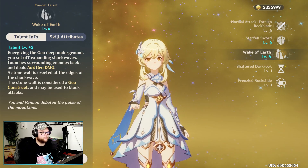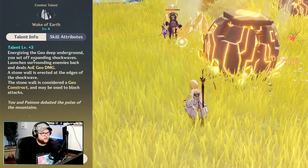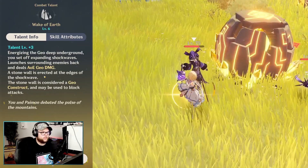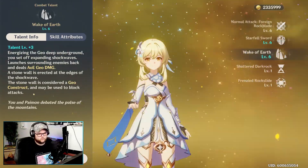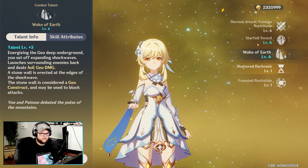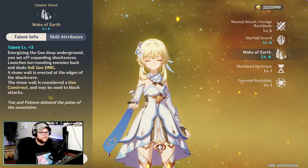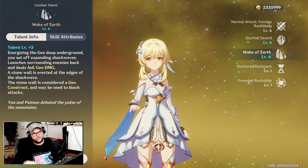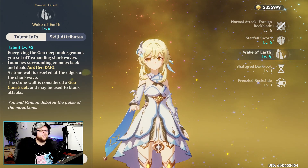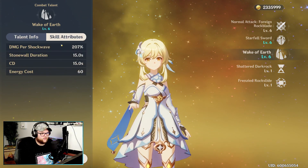Next we have our Q ability, the elemental burst Wake of Earth. Energizing the Geo deep underground, you set off an expanding shockwave launching surrounding enemies back and dealing AOE Geo damage. A stone wall is erected at the edge of the shockwave — these are Geo constructs that can block attacks. It's not as bad as Star Fell Sword, but the constructs can block my own attacks too, which is frustrating.